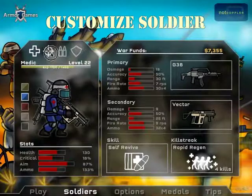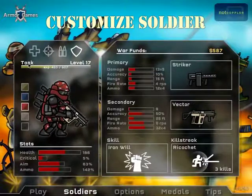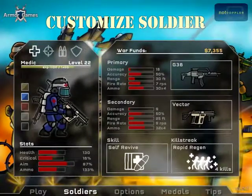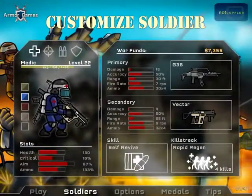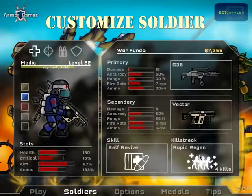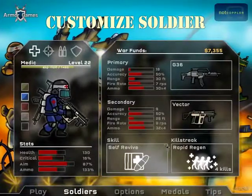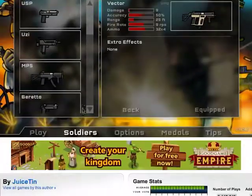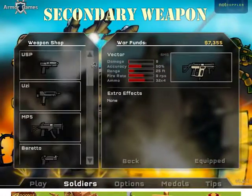The next thing I want to explain is the soldiers. You can choose one of four classes each time you respawn. There's the medic, which is self-explanatory — it has healing skills. The kill streak is basically where you get a certain number of kills consecutively without dying and you get an extra skill. There's also a primary and secondary weapon, though I haven't unlocked all the secondary weapons yet.